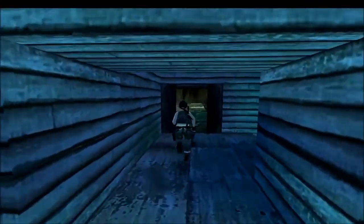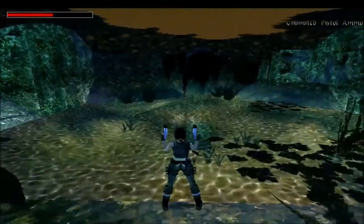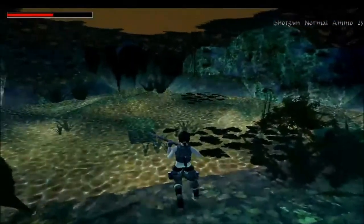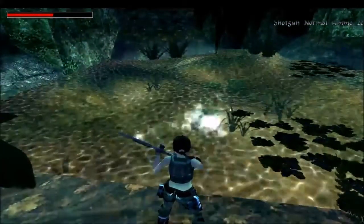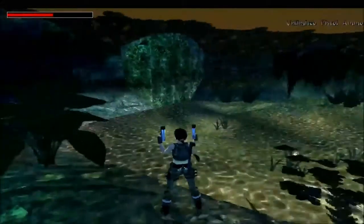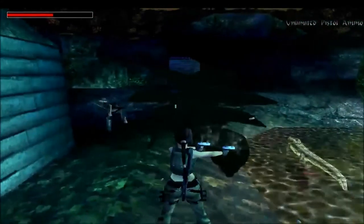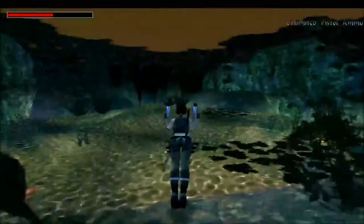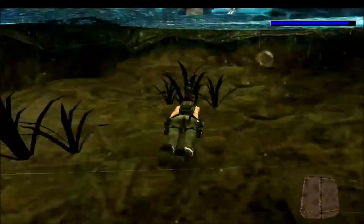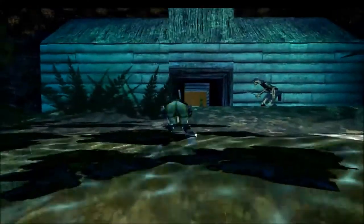Come to here. There's a box - oh, and a crocodile. I'm using a powered gun. Kill the crocodile before going in here. And yes, we've got the grenade gun - that's the secret, which is great.